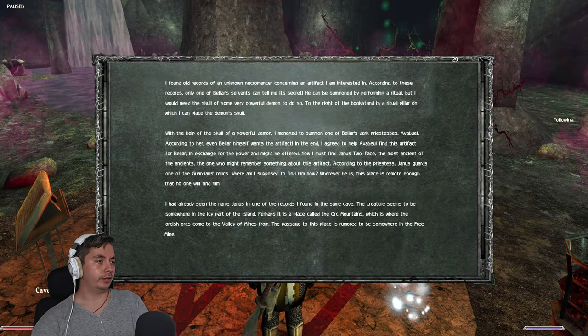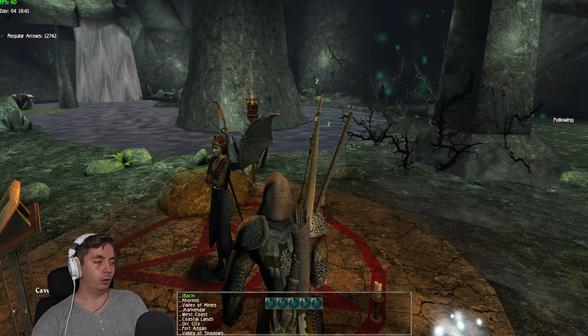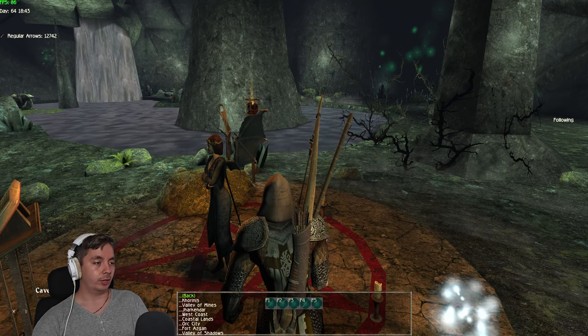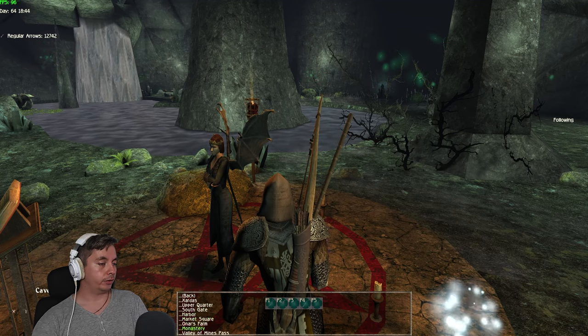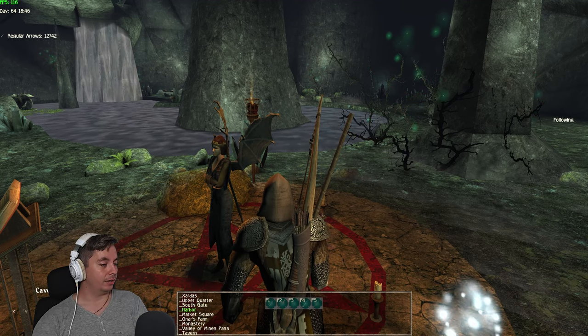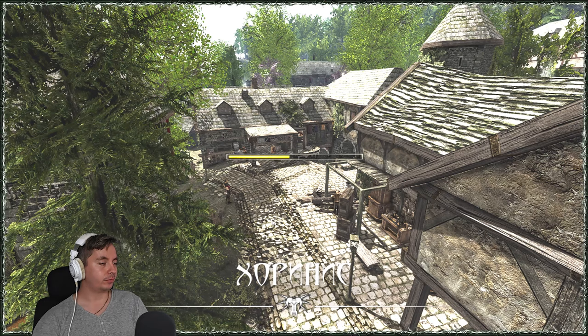I had already seen the name Janus in one of the records I found in the same cave. The creature seems to be somewhere in the icy part of the island. You can only finish this quest if you have already done the Shadow Valley - you have to kill the shadow dragon. So we're going to first go back to Corinus because I need to learn how to resist ice from Lee, then go to Owner's Farm and return to the Valley of Mines through the new mine or the free mine.